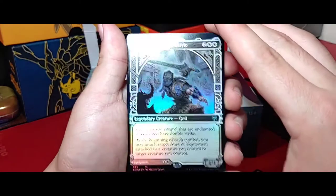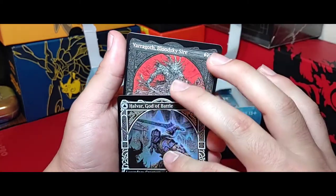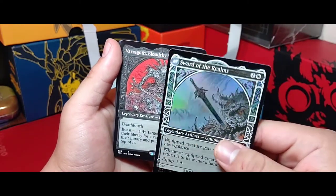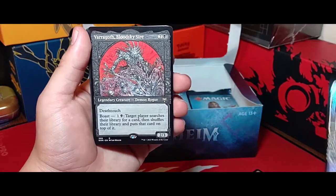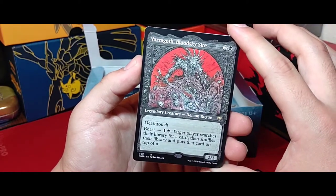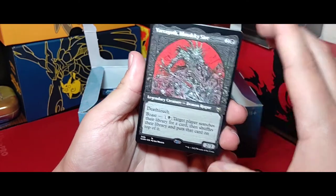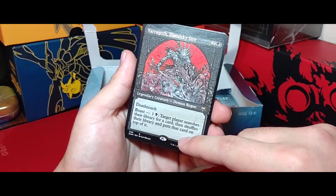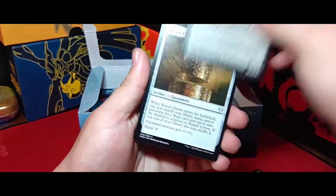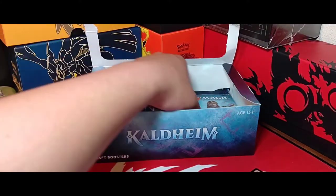No way! We got our foil Sword of the Realms — the same card we just got earlier but now in alternate art foil mythic! We also got Daggeroth, Bloody Sire — Deathtouch, 3-drop 2-3 that you can Boast. And that is an insane boast ability — target player searches their library for a card, shuffles it, and puts that card on top. For two mana you can do that once every turn. That's nuts! We got an Alternate Art Rare and then an Alternate Art Foil Rare Mythic.